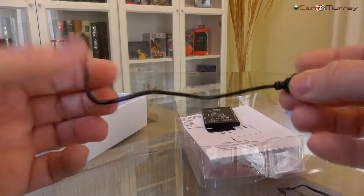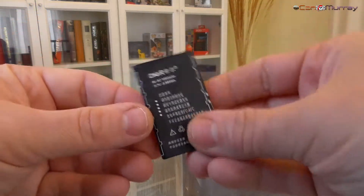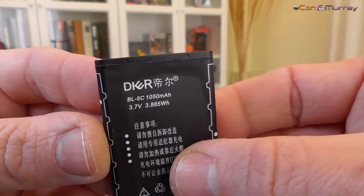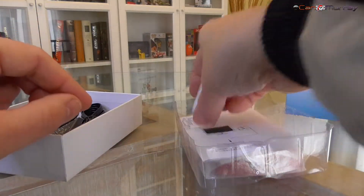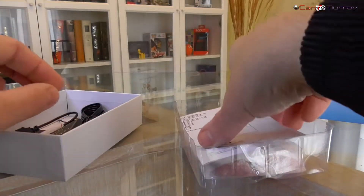Primero, vamos a refrescar la memoria, recordar brevemente esta consola, sus características, su software de origen. Y para finalizar, la gran novedad: el nuevo firmware, que convierte esta máquina totalmente olvidable y casi inservible en un sistema mucho más aprovechable y útil para quienes nos gusta probar y descubrir los límites de estos sistemas de bajo coste.